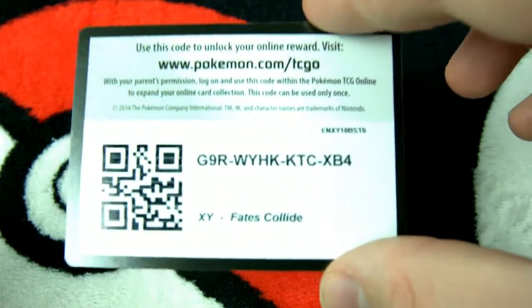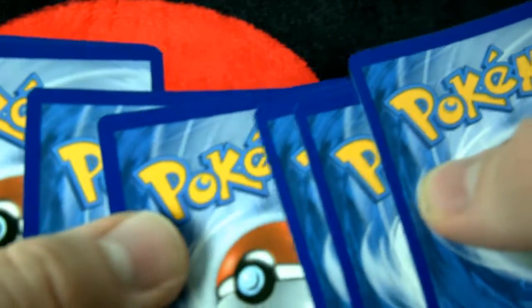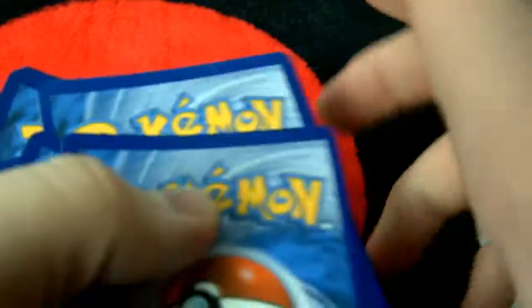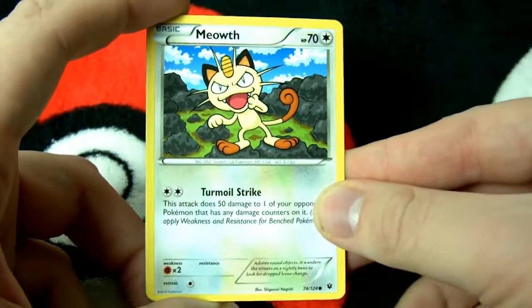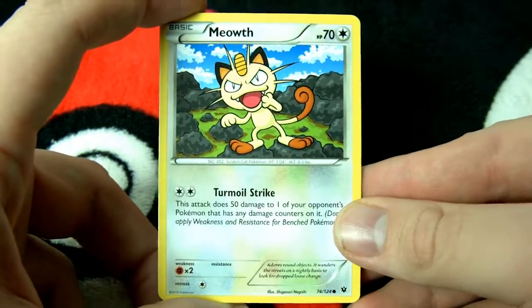Here's your code card for today. And hopefully you guys are still enjoying the show after all this time, enjoying seeing me unbox Pokemon cards with this joker right here. You guys know him, you guys love him — it's Meowth.